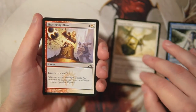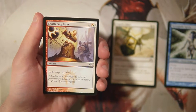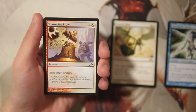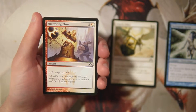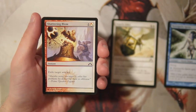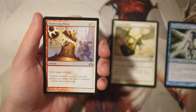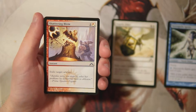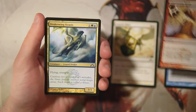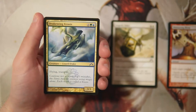Shattering Blow is one and a hybrid mana of either red or white — an instant that exiles target artifact. It's actually not a bad card; it exiles at instant speed for two mana, which is pretty efficient. But it's target artifact only, so it's mostly designated for the sideboard. That said, it's definitely useful to have there. Not a first pick by any means, but if you're in red or white you'd be happy to pick it up mid-to-late pack.